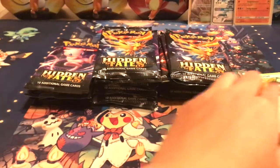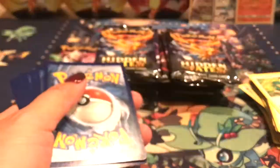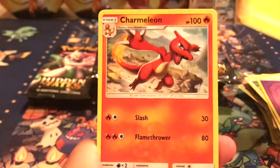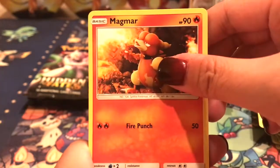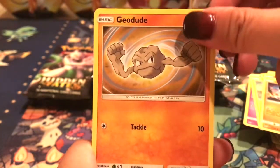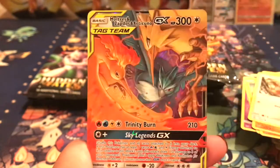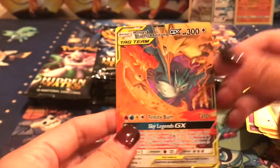Sorry guys, I had to brighten it — I felt like it was just a little bit dimmer than usual and it was because it was dim. It was on about halfway. It was Psychic Energy, Metapod, Charmeleon, Magmar, Coughing, Voltorb, Cubone, Geodude, EV, and a Pewter City Gym and a Burbs. Very cool.